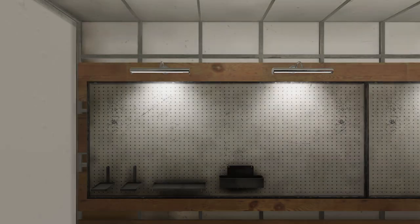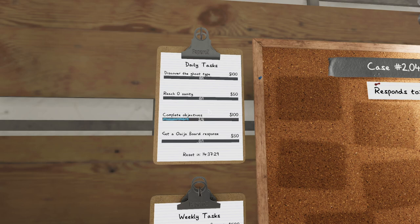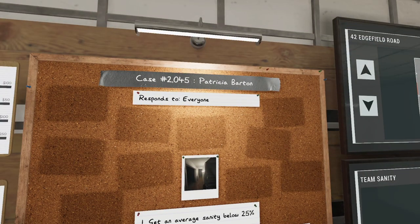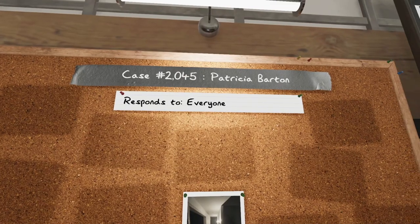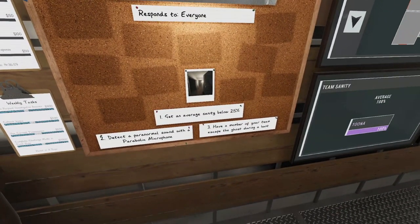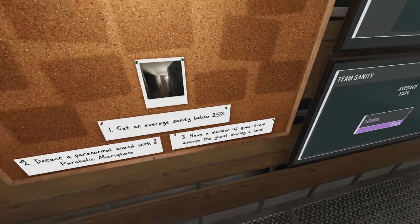Edgefield Road — we are in! Don't forget there are daily tasks: discover the ghost type, reach zero sanity, complete objectives, and get a Ouija board response. We have Patricia Barton this time, who responds to everyone — so when using the spirit box, anybody can be in the house. The objectives for this one are: get an average sanity below 25, detect a paranormal sound with the parabolic mic, and have a member of your team escape the ghost during a hunt.